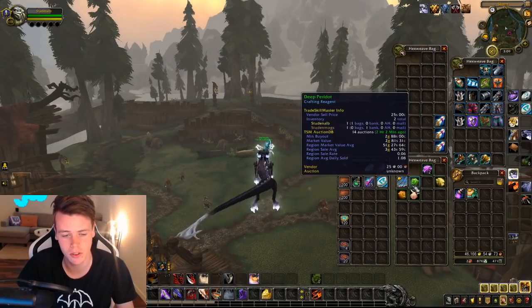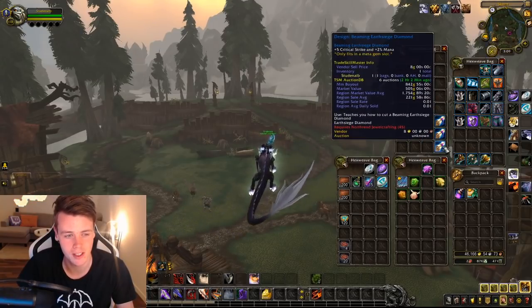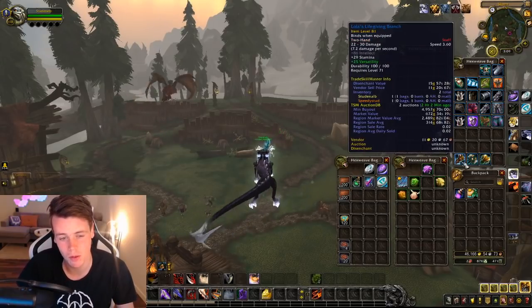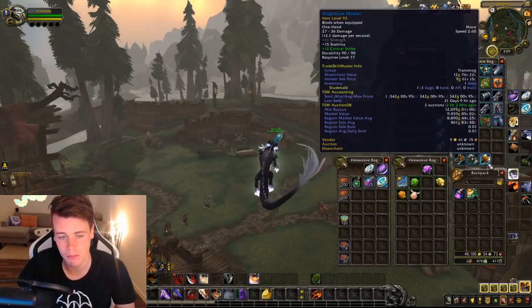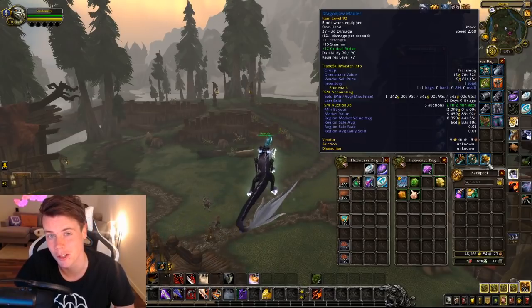Some of the sturdy chests give you these not-so-great things along with some designs, but they're not really good. The most valuable blue items I got were some weapons — this one's 5k, 6.8k market value; this one's 12k on my realm, 8.8k market value. As you can see, I've sold one recently for less than 500 gold.